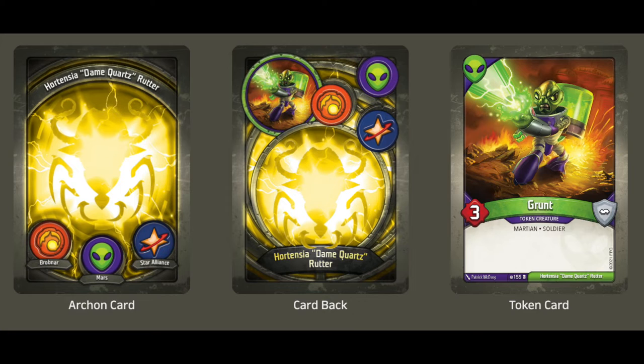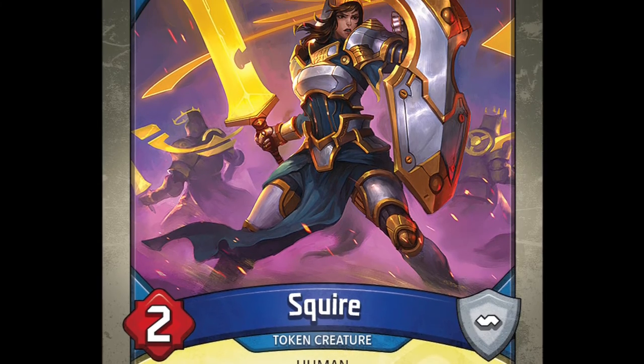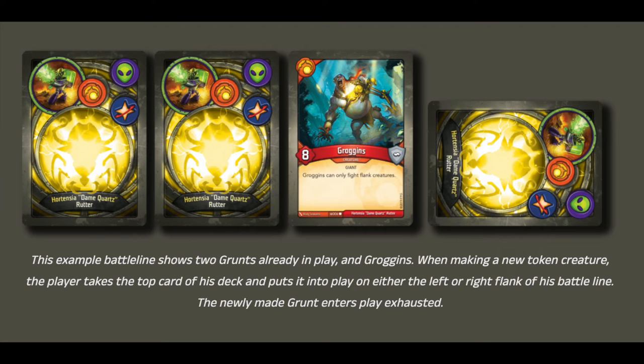I personally really like the new design of the card backs, leaving no room for error while simultaneously looking pretty cool in my opinion. Just like regular creatures, token creatures enter play exhausted on either flank of the player's battle line. The article provides a nice visual example of what a small battle line might look like with token creatures in the mix. When making a new token creature, the player takes the top card of his deck and puts it into play on either the left or right flank of his battle line. The newly made grunt enters play exhausted.